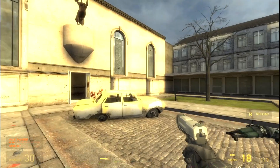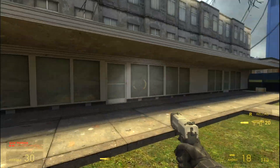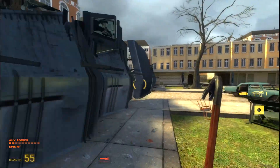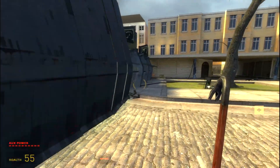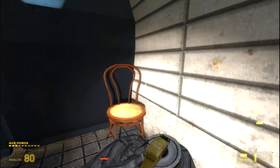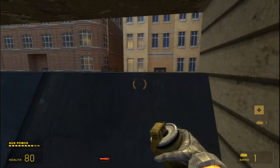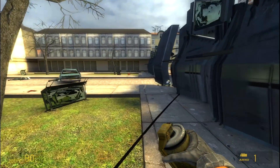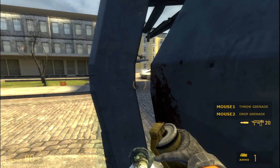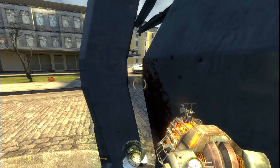So we've got a courtyard, we've got our restaurant that we obviously work in or own. I am not yet sure of the details. It looks like we're going to be on the other side of that street as I can see. Yeah, I can see item crates.